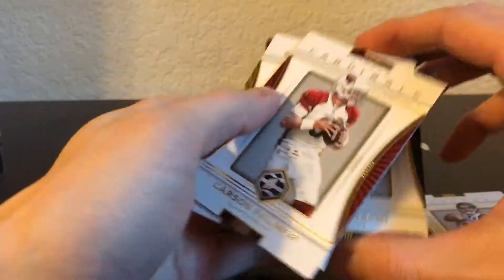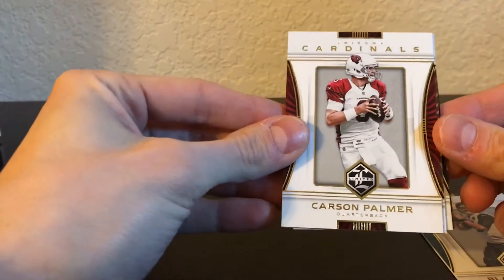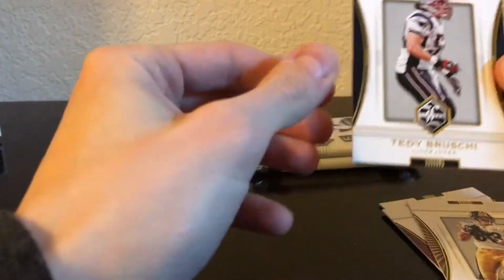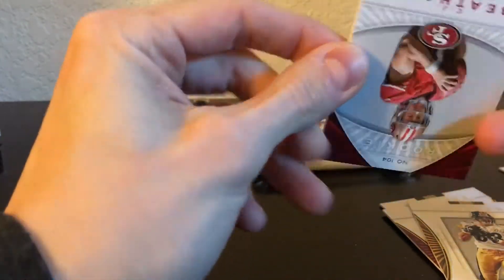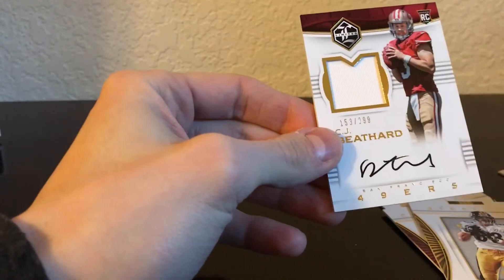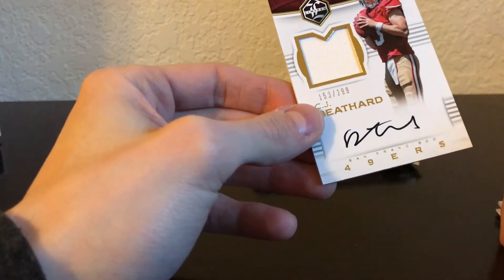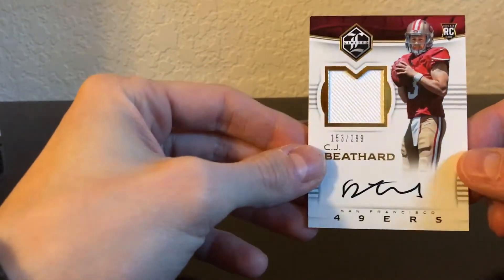Going to the back — we've got Carson Palmer, Keith Miller, Blake Bortles, Teddy Brewski. And the hit is CJ Beathard. Unfortunately, that sucks because this dude is not going to play at all — numbered out of 299.